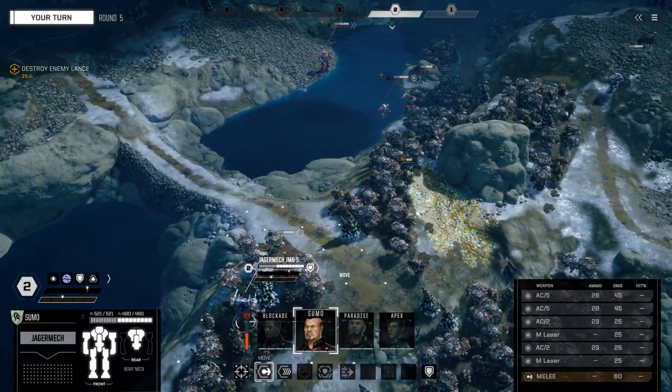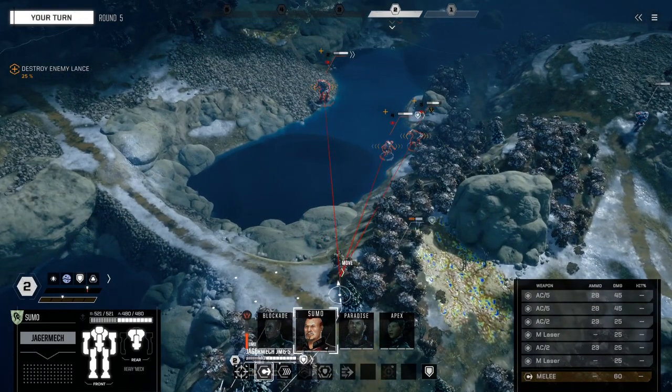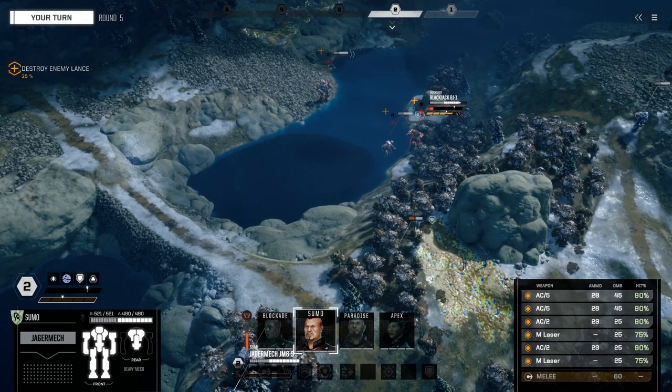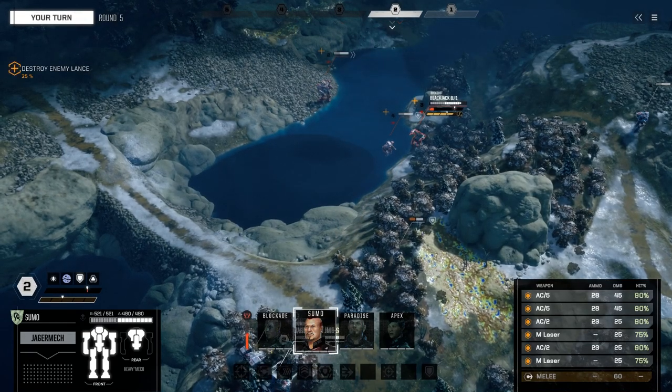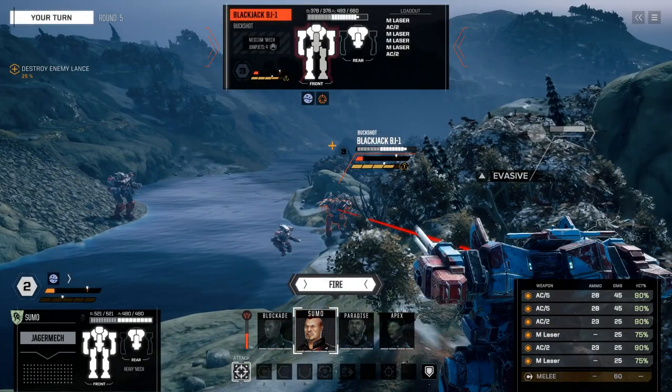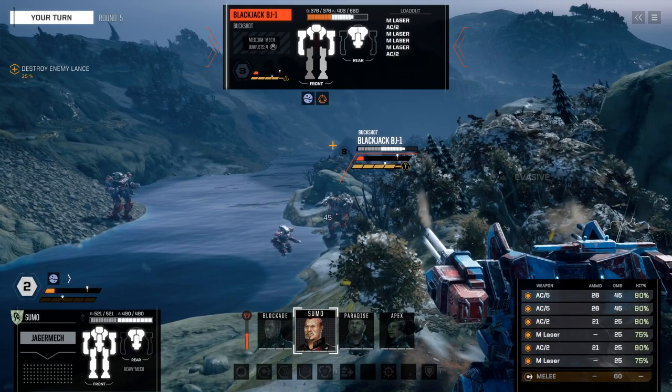Number one is turn on 'Show UI During Attacks' in options. It makes the game feel so much more alive when you can see in real time where your shots are hitting the enemy and vice versa. So you're more aware of what's happening, and if the enemy is vulnerable on one arc, it just generally increases your game awareness and knowledge a lot.